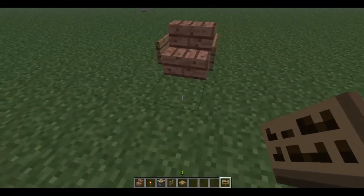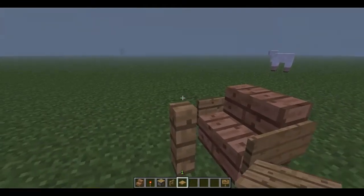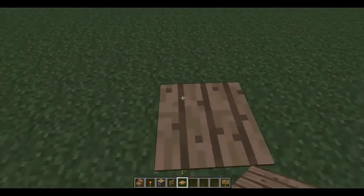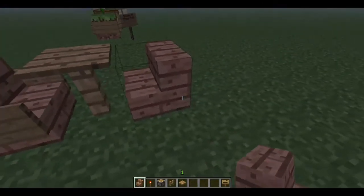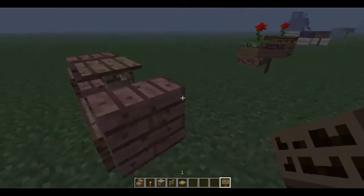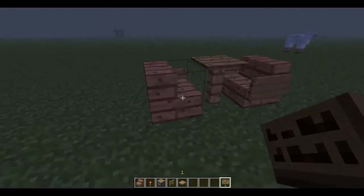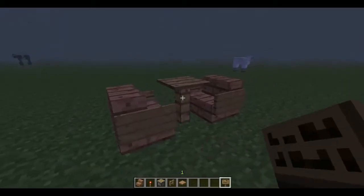We'll make a standard table right now — just a nice little family table. Then put another chair, jump up here, another chair. I kind of like this new feature where you can have colored stairs, it's really cool. Keep hitting the wrong button. And there — there's a simple chair.